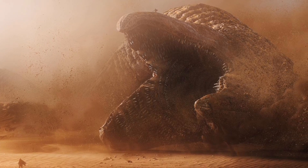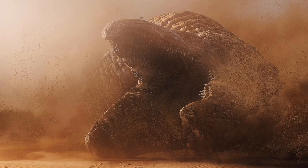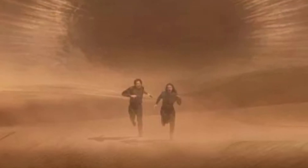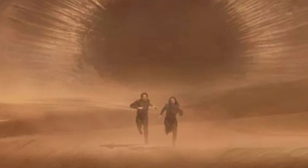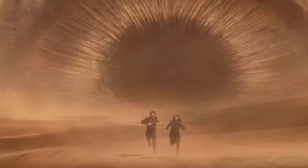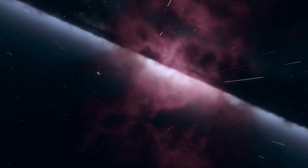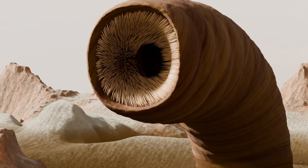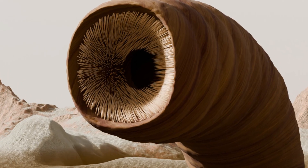Their movement under the sand resembles that of an earthworm, using muscular contractions to propel themselves. Vibrations on the surface alert them to potential threats or prey, and they are drawn to rhythmic patterns — especially the sounds of machinery or footsteps — hence the Fremen use of sand walks to avoid detection.